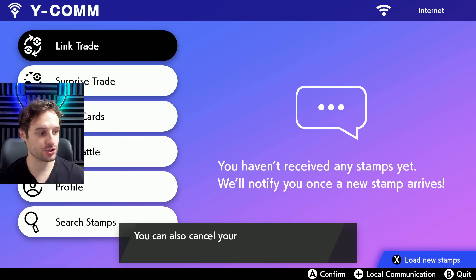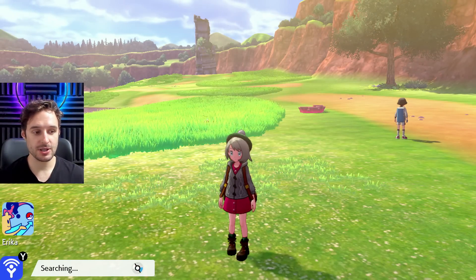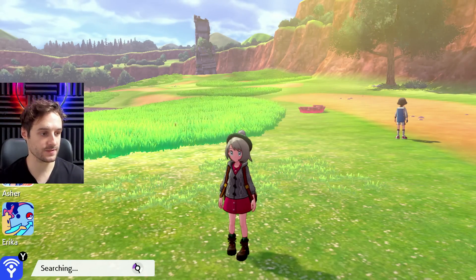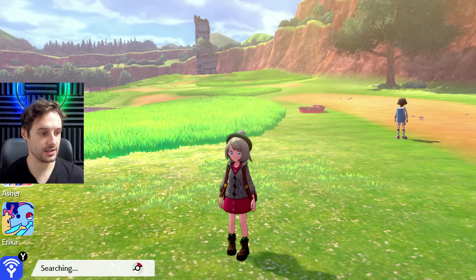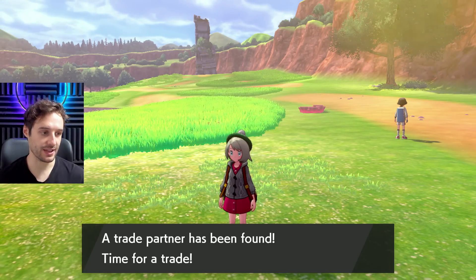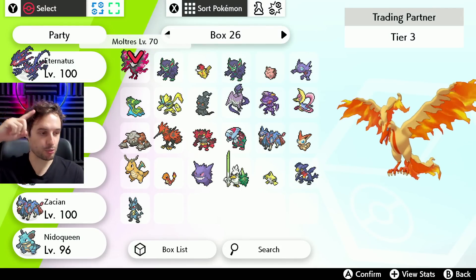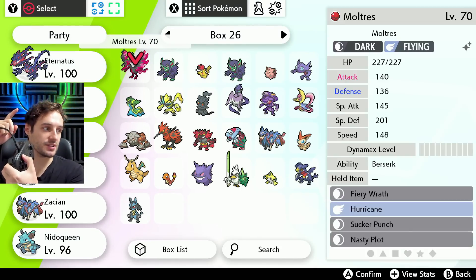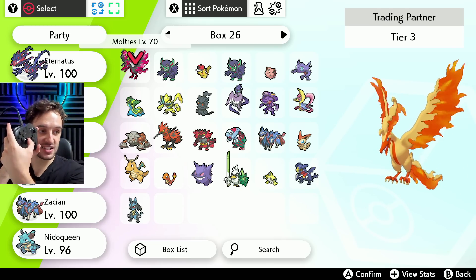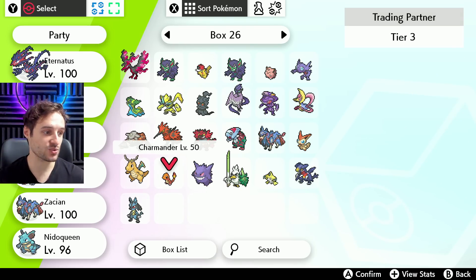You just go ahead and do the link trade like normal, as if you were doing it with another player. I'm looking for my tier three bot here. Pay attention to the name you're matching up with. In order to get the name to appear at the top right, hit plus. If it's another player and not the bot, push in the analog stick so you can block them. Block each other — it's well worth it.